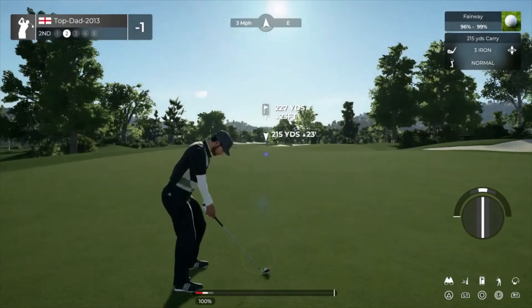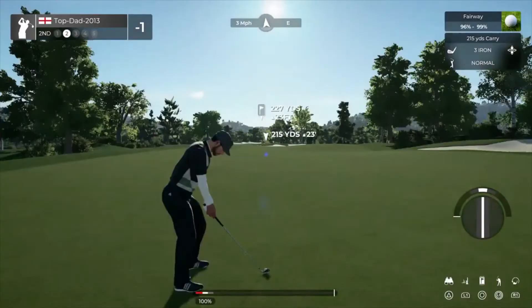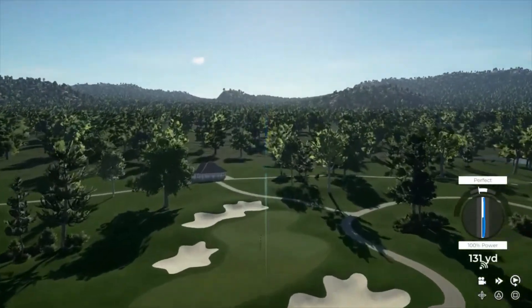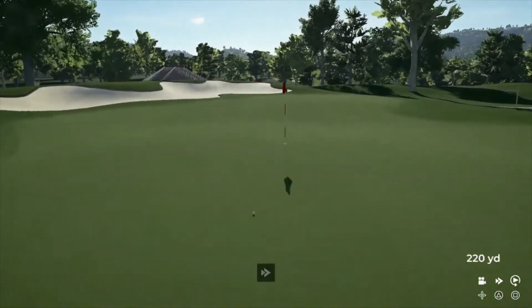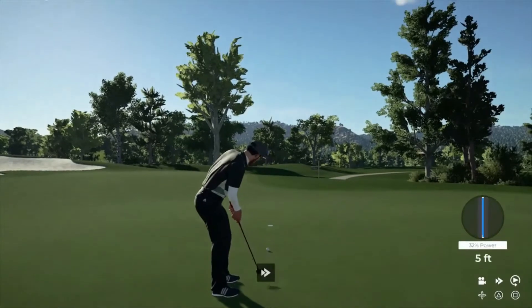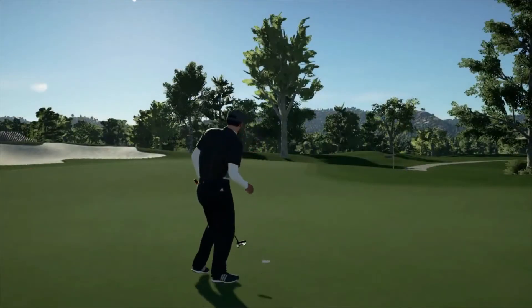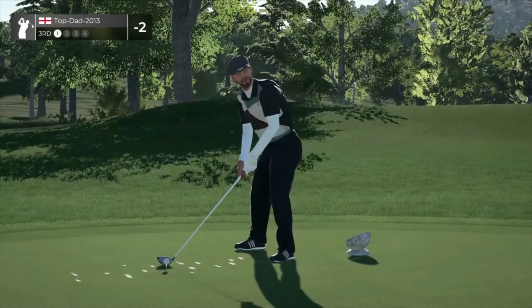Quite the elevated green out there, you might need to take an extra club. There you go, this is shaping up — putting for eagle next! Getting there, and a birdie. Boom, you drop that one and that's back-to-back birdies. Looks like a par four for this one.